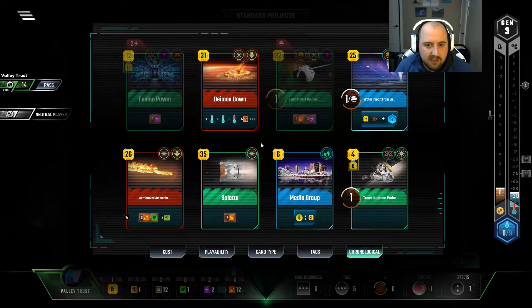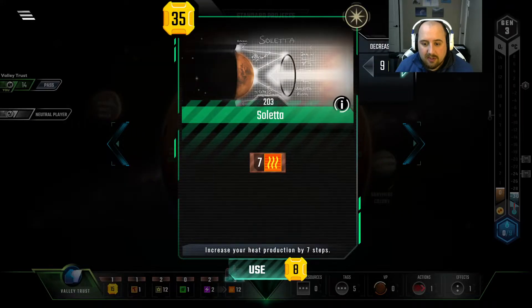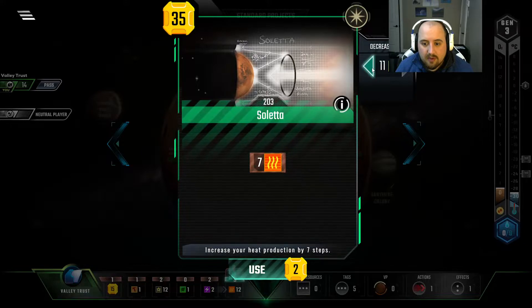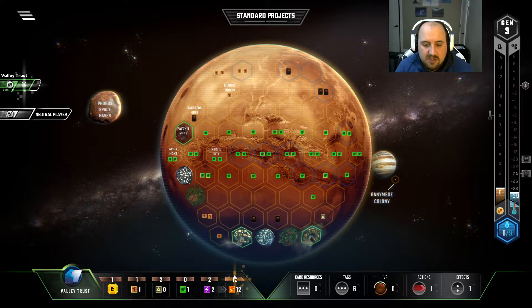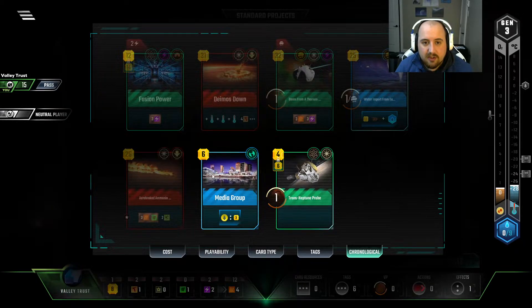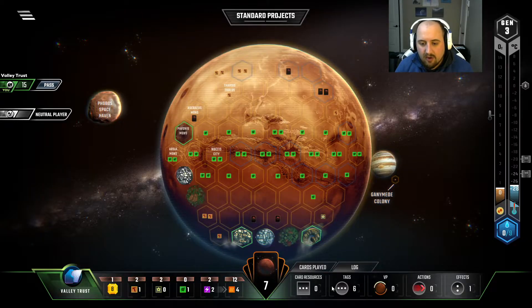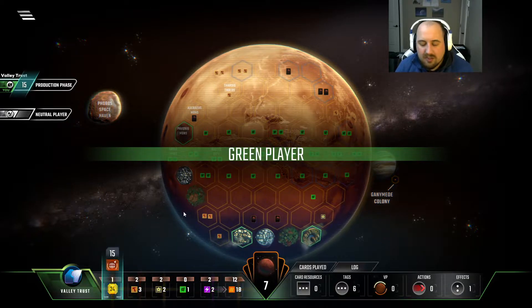Yeah, we're gonna start getting heat bumps pretty quickly, though, with the twelve titanium and Saletta. We just don't have much income, but we have a lot of cards that we've built up already. Saletta — it's the only thing that makes sense for the titanium we have. Other than Deimos Down, we can media group into Deimos — that's fine. But it's not actually gonna get us what we need to be doing. Do I overspend? Yeah, I actually am gonna overspend because everything else is so far away right now. So we're gonna buy some production.